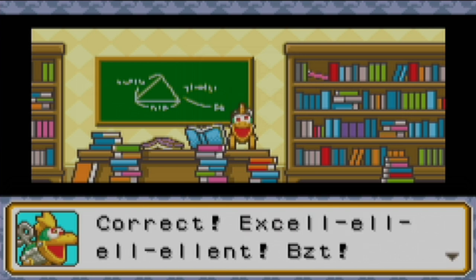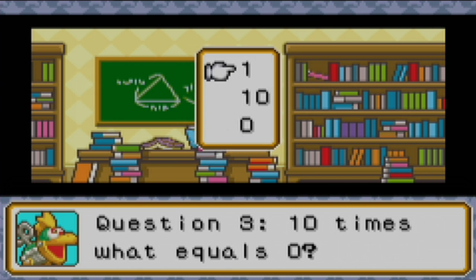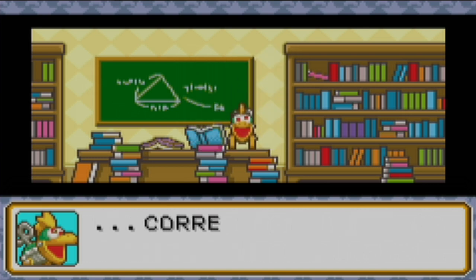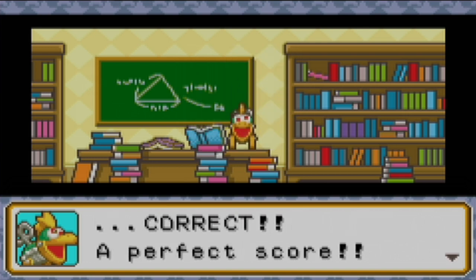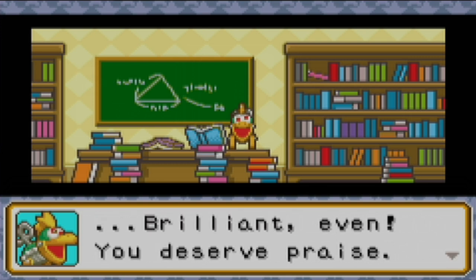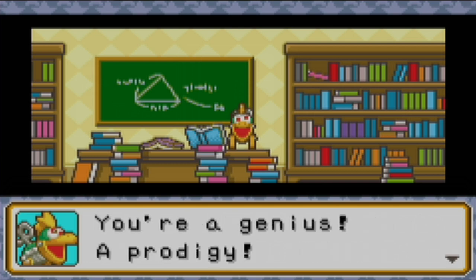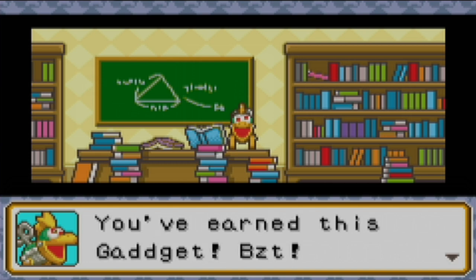Excellent! Question three: ten times what equals zero? Ten times one equals ten, ten times ten equals a hundred, ten times zero equals zero — so the answer is zero. Correct! A perfect score. Excellent, brilliant even. You deserve praise. You're a genius, a prodigy. We've earned this gadget.